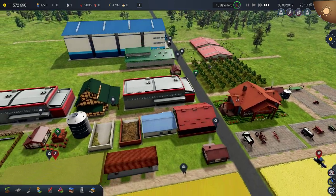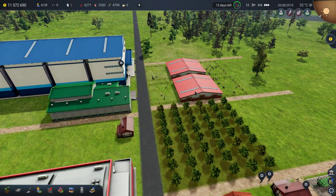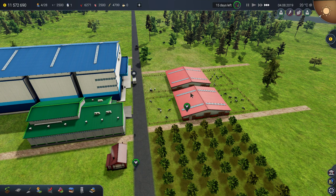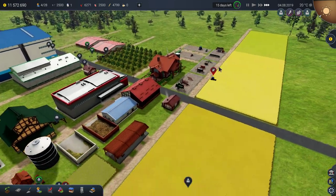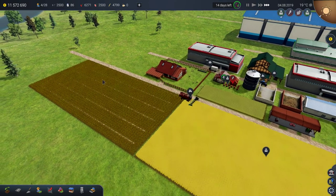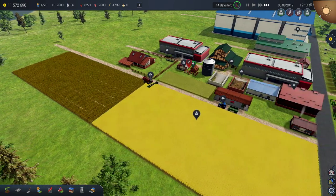It looks like the slaughterhouse is taking cows first from the nearest cow shed — which is this one. Only if this one is empty will it go to the second one. It's good to understand this mechanic. Sometimes it has interesting glitches.